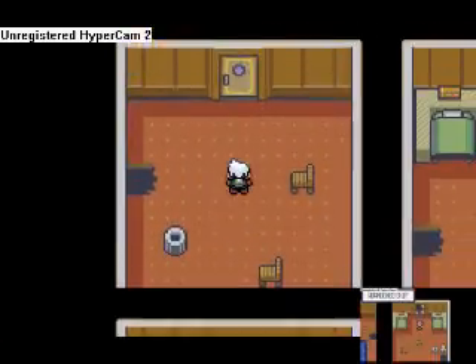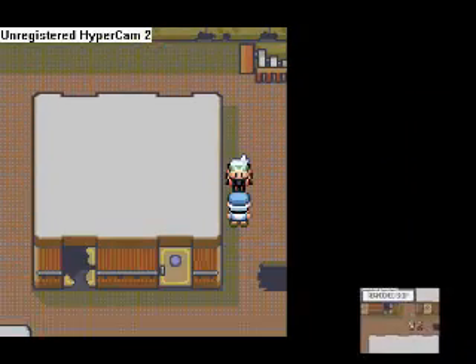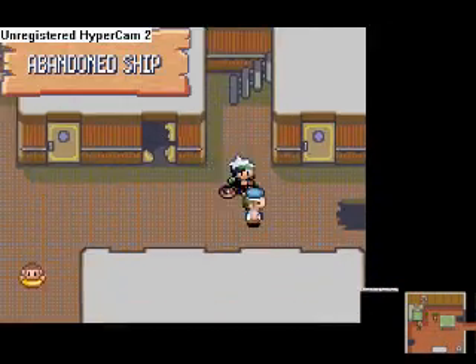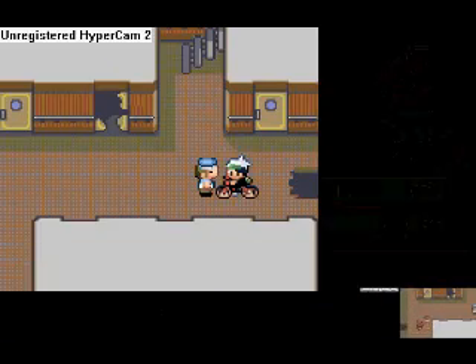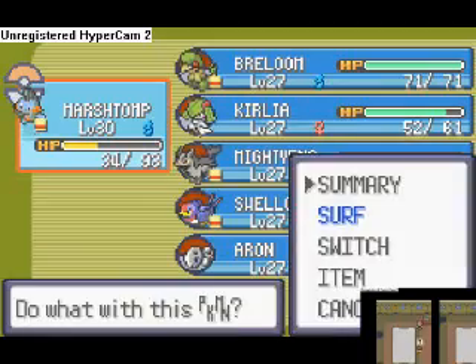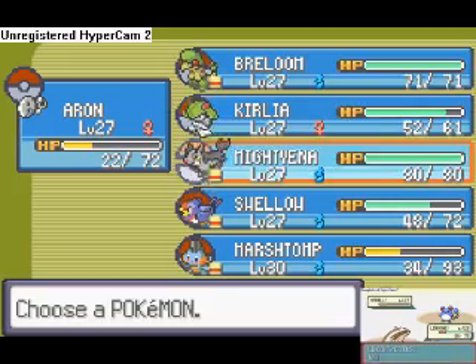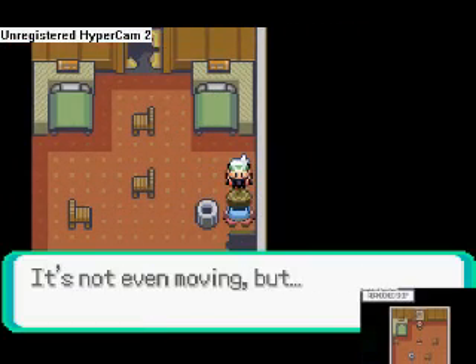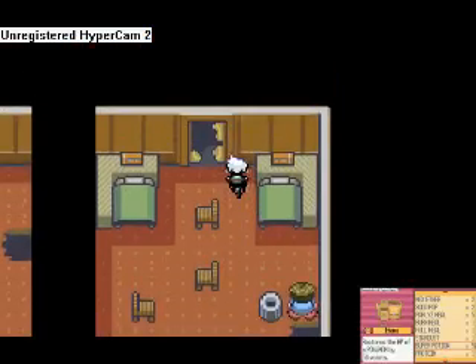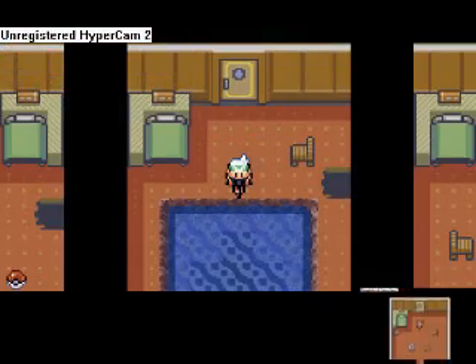I should have just waited. Anyway, yes, you can ride your bike around here. This room is locked — you need a key to get there. Unfortunately you also need the new HM, Hidden Machine number six, which contains the move Dive, in order to progress any further.